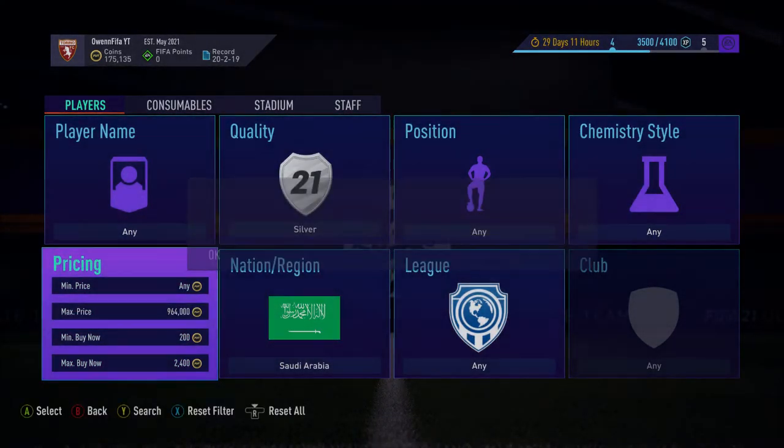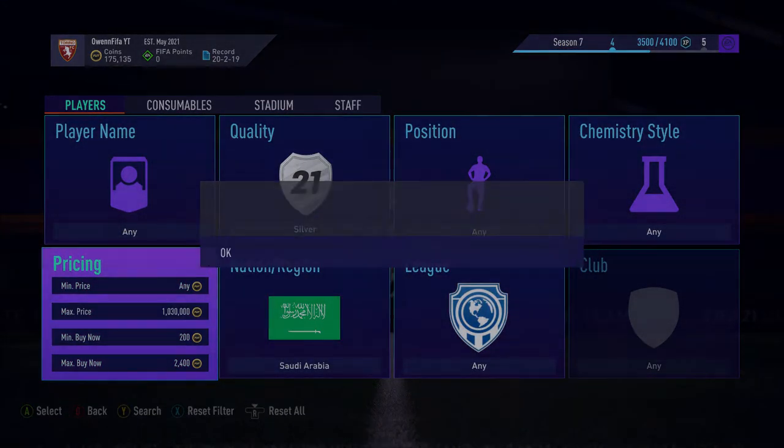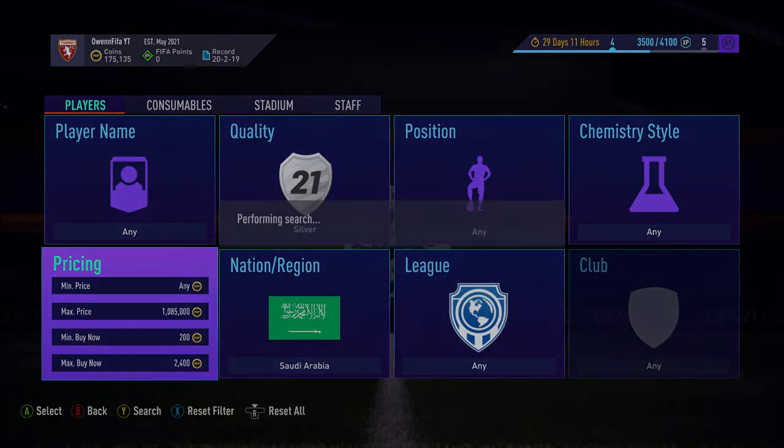It's such an easy method — there's really no time it takes to do it. It's really simple to go out and do; you're never going to struggle to find deals eventually. It's definitely going to get you a deal — it's the silver method.